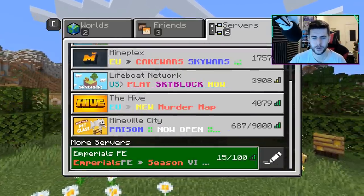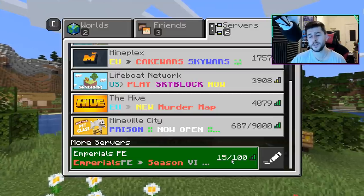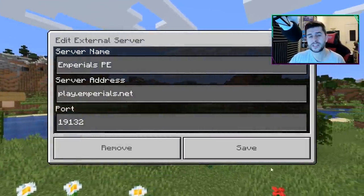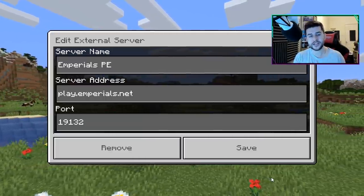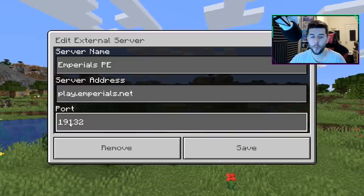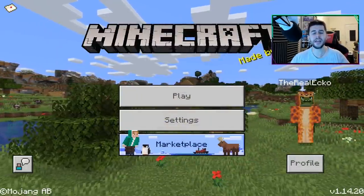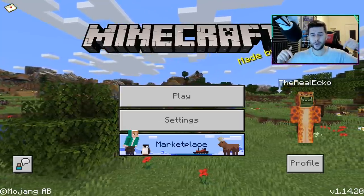Today's server that we're going to be checking out is called Imperials — Imperials PE. It currently has 15 out of 100 people online and this one does have a Skyblock. The IP is play.imperials.net. The port is default 19132. If you guys have any other servers you think I should check out that deserve recognition, let me know down below in the comments section.